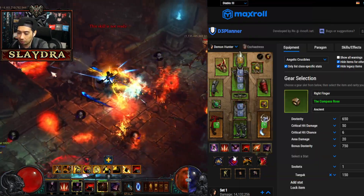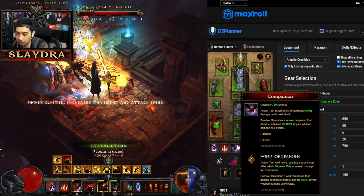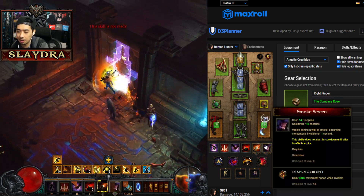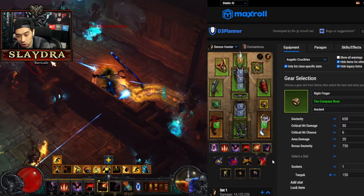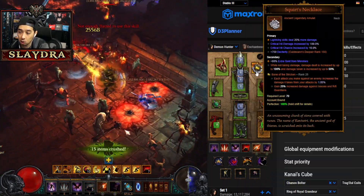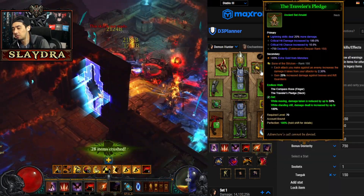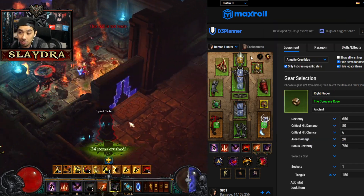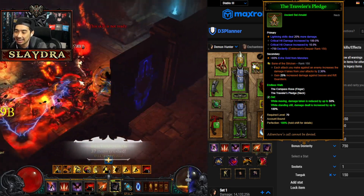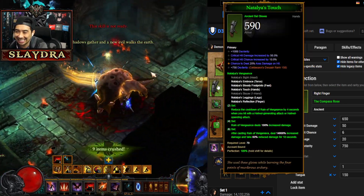For gameplay, all you're doing is spinning to win — activate Preparation when low on resource, keep up Companion at all times, and Spike Trap is auto-cast. Just keep up Vengeance. It plays like a generic God Demon Hunter. There's also a speed variant I'll show. You can run Squirt's Necklace and Obsidian Ring of the Zodiac depending on whether you want more survivability or cooldown reduction. It's a lightning-based build, so get lightning damage on bracers and the amulet slot.